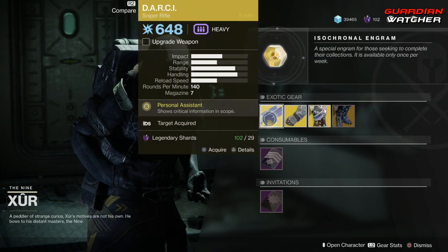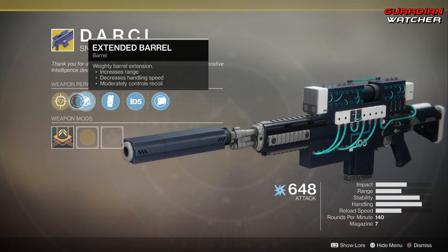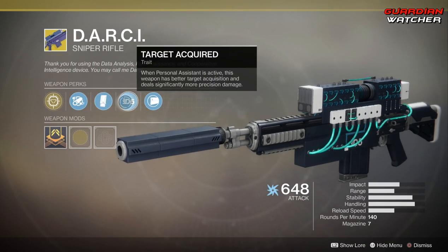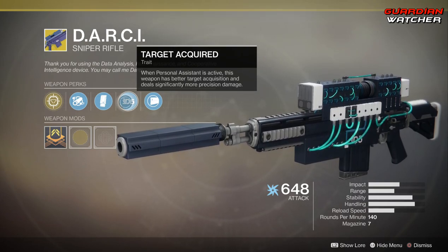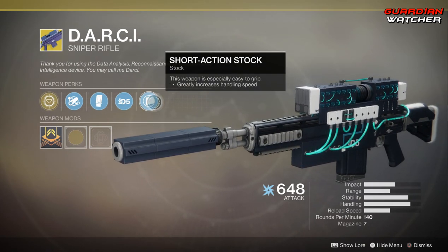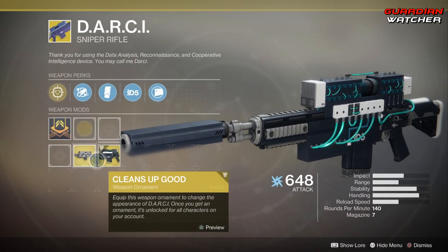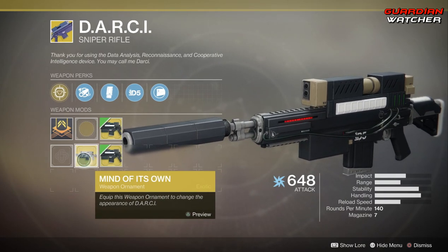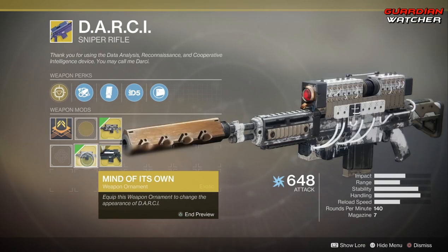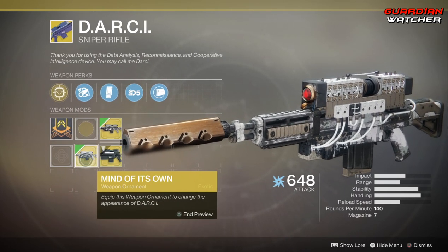The treasure perk on this is Personal Assistant, which shows critical information in scope. Then we have Extended Barrel, Extended Mag, and Target Acquired — which, when Personal Assistant is active, this weapon has better target acquisition and deals significantly more precision damage. We also have Short Action Stock, and there are actually two ornaments for it: Cleans Up Good and Mind of Its Own. I wonder why the pictures of the ornaments are different sizes — it's pretty interesting.